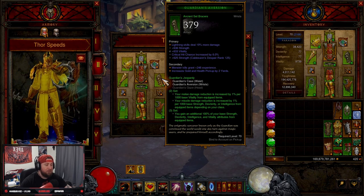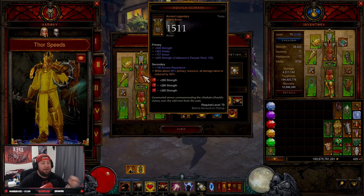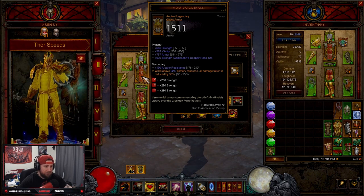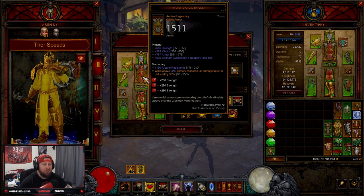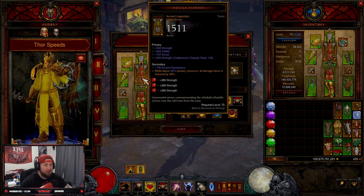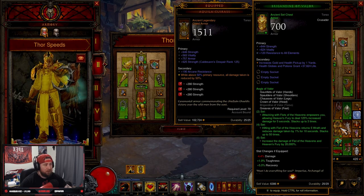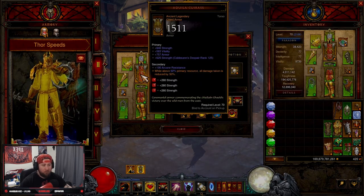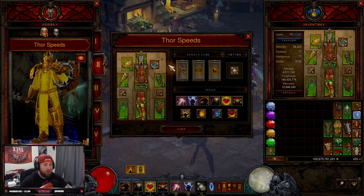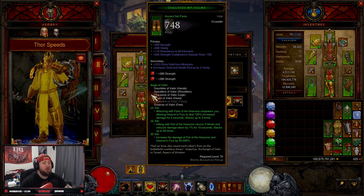To maximize damage we've combined the Aegis of Valor set with the Guardian set, which gives you 100% additional base Strength, Dexterity, Intelligence, and all that. Then I paired it with the Aquila Cuirass for the damage reduction. We're going to almost always be above 90-92% of our primary resource — Wrath — so we get that 50% damage reduction. You don't have to do this; you could just run the breastplate and be fine. But I like this for the added effect, especially since we are running the Ring of Royal Grandeur.